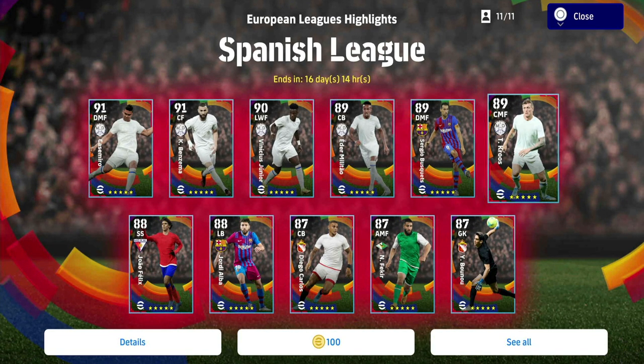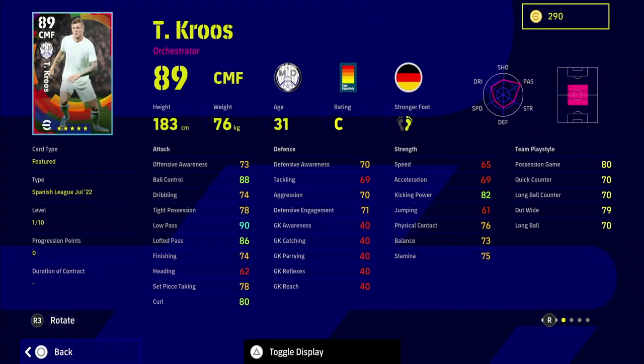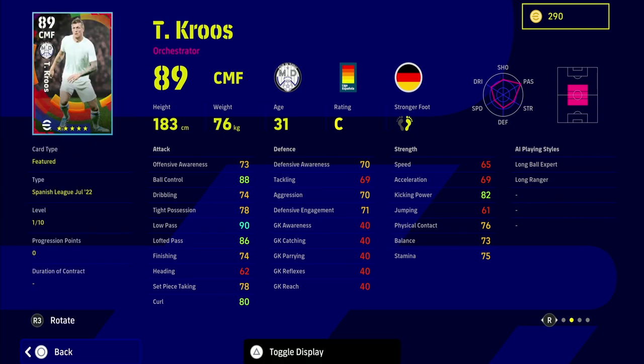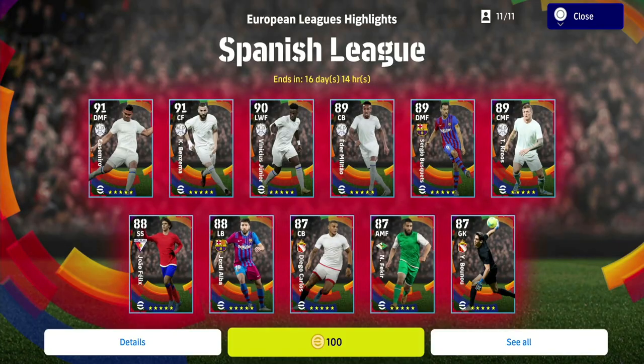Tony Cruz - I don't think he's going to change the dial. He's got 90 pass, 86 lofted pass, and 88 ball control, but his pace is a big issue. If you're playing a three-man midfield you need a workhorse who can get up and down the pitch. Cruz could play as a DMF similar to Busquets - a slower paced player - but you've got options like Tonali, Pedri, Nico Gonzalez, or Marcos Llorente. He's probably not one I'd recommend training up.